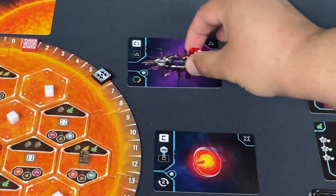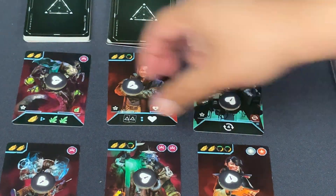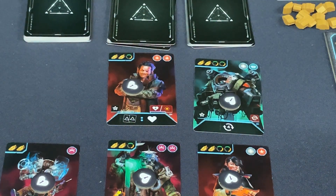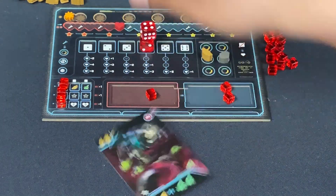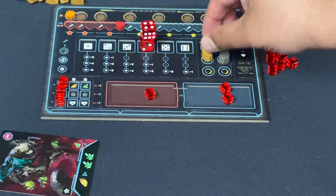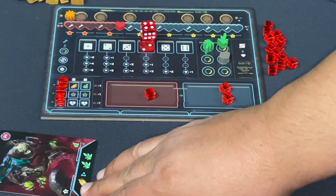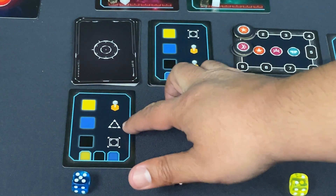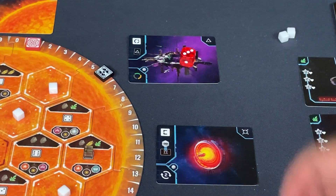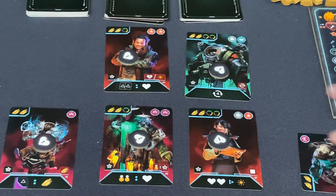I have five things I want to do and only three turns — that's just how it goes. I'll bump one die up to a five with one drone movement to inactive. First recruiting: spend two gold to hire a crew member, then use him immediately — he gives us a morale, and I tap him, spending one gold, to get two crystals. That's a nice power.